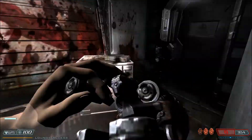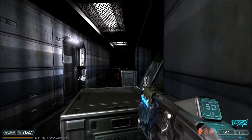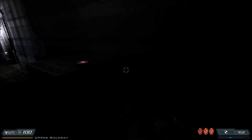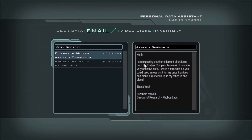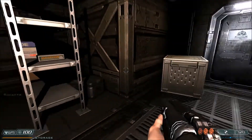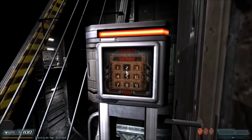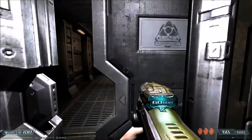One more - oh yeah, there he is. All loaded up - let's go. That guy can eat a rocket. We've got a PDA back here of Keith Nordzy. No audio logs - let's see: artifact shipments, inspecting another shipment of artifacts from the Erebus complex this week. Your bridge code has been changed to 281 - important information. Let's go through here and grab some rockets. Warning - automated turret guns online. Well that ain't gonna be a problem because we've got code 281. Automated turret guns offline. Splendid - service bridge now operational.